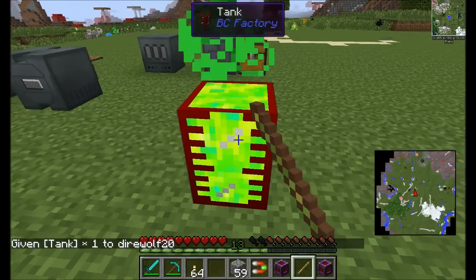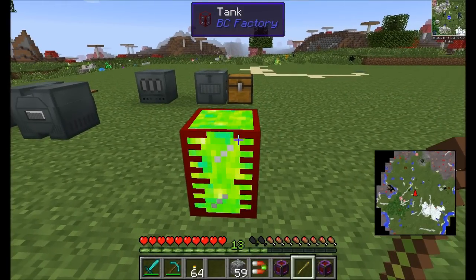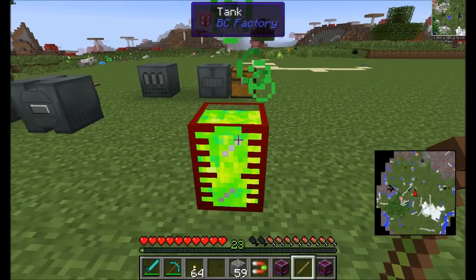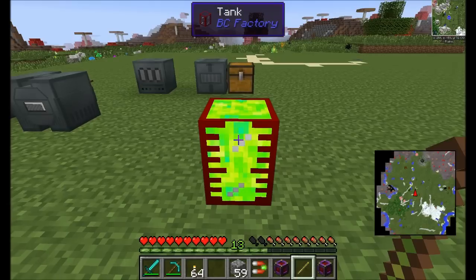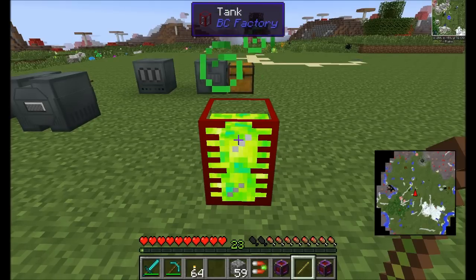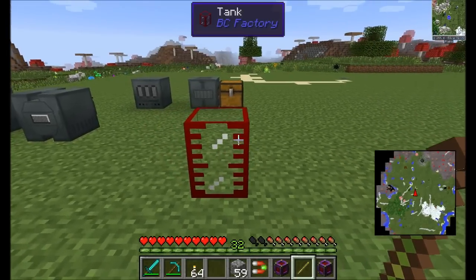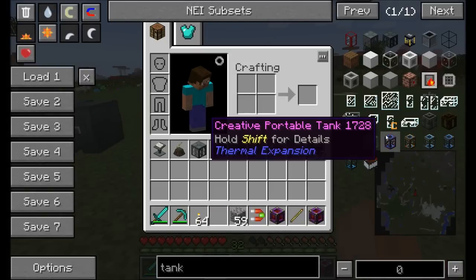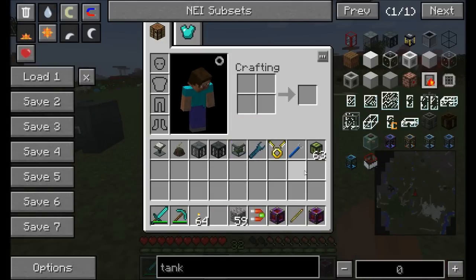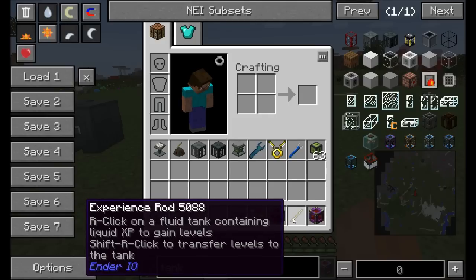The Experience Rod lets you store experience in tanks. Shift-right-click to store your experience in the tank, and right-click to pull it back out onto the player. It works with pretty much any liquid tank in the game — useful if you don't have another mod providing experience storage.